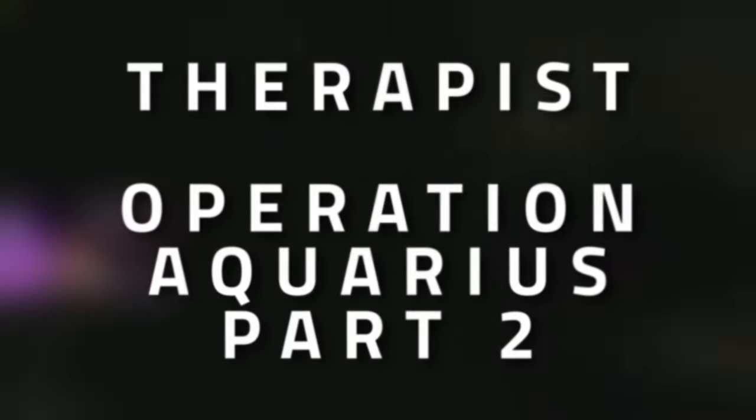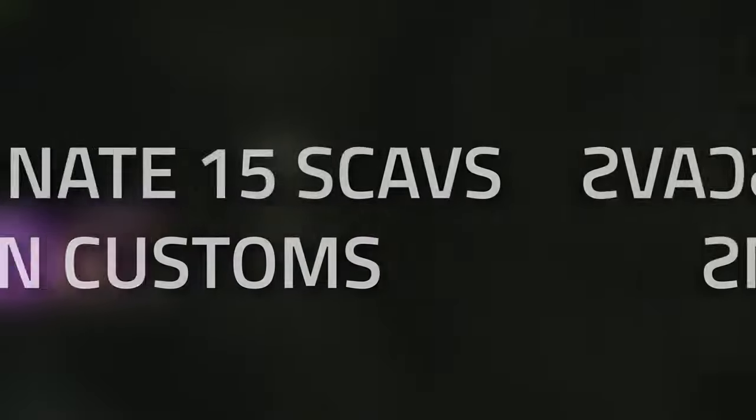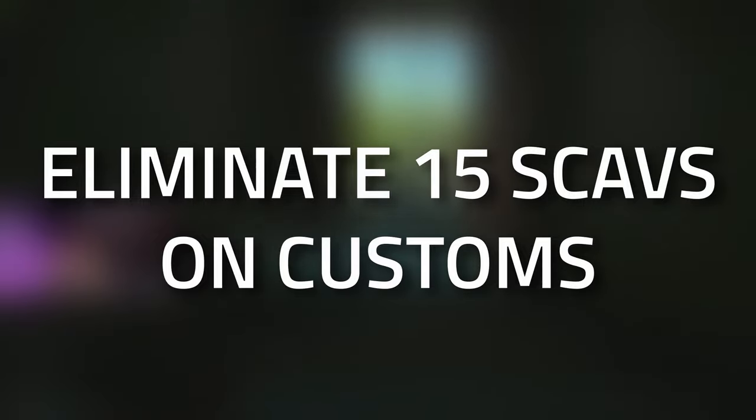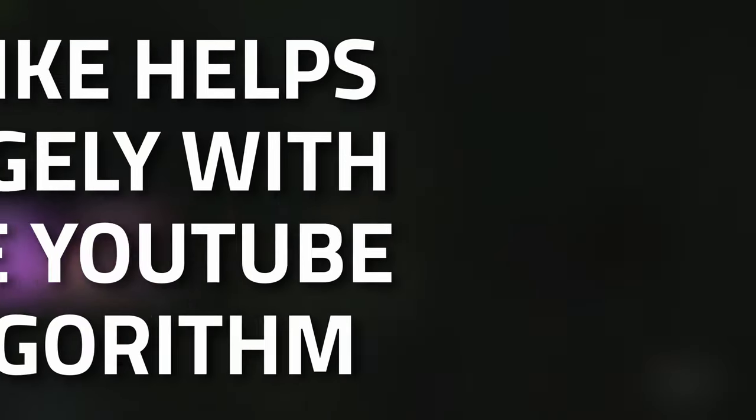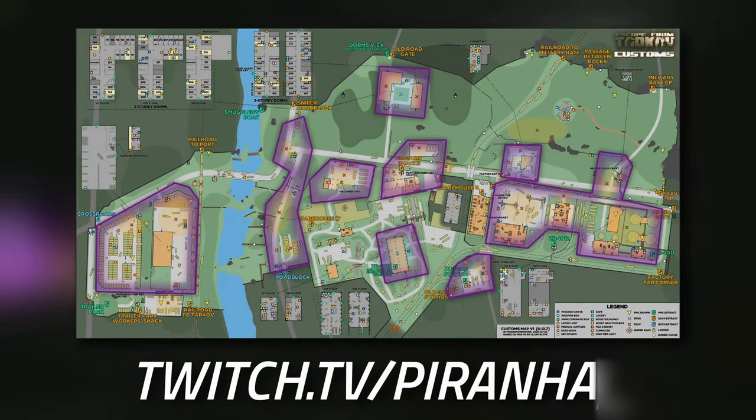Hey guys, welcome to a Therapist task guide: Operation Aquarius Part 2. For this task we're going to need to kill 15 scavs on Customs. Don't forget to leave a like on this video if you find this guide useful. In front of you is a map showing you all the spawns for scavs on Customs.